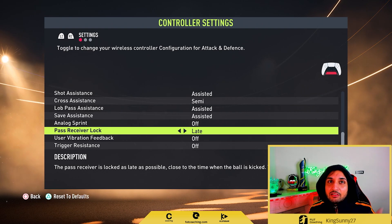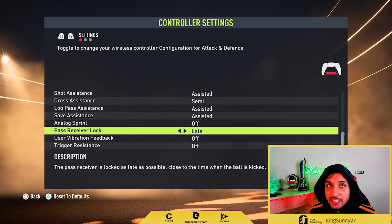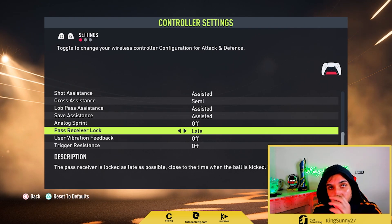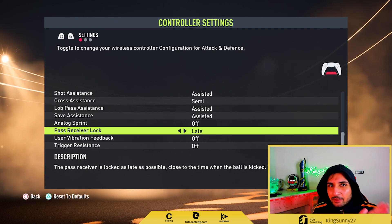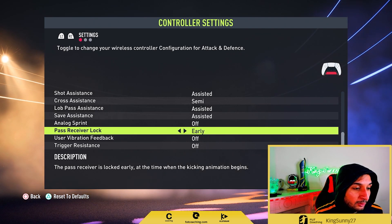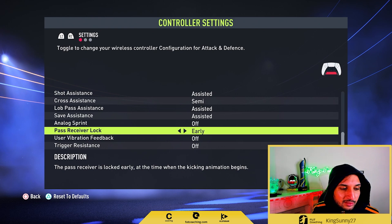So for example, if I am passing towards the right side and I have given the input to pass towards the right, but at the last moment I change the input towards the left, the player will make the pass towards the left, not towards the right. But if you put the receiver lock to early, the pass receiver is locked early at the time when the kicking animation begins.